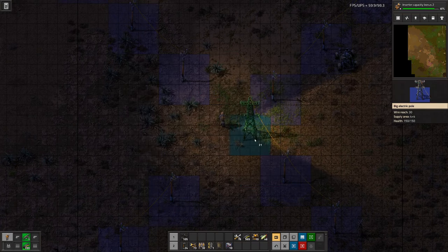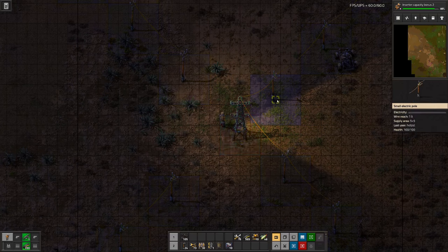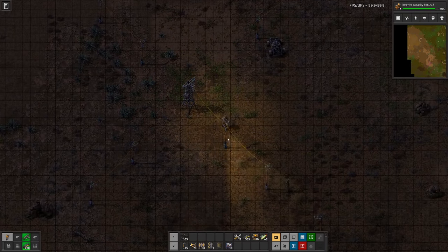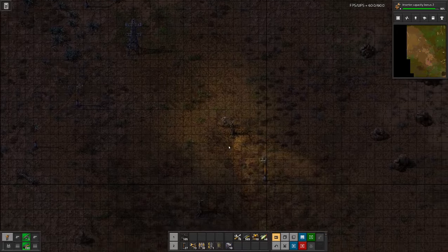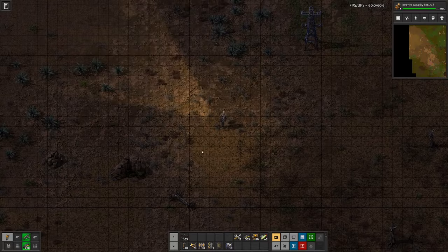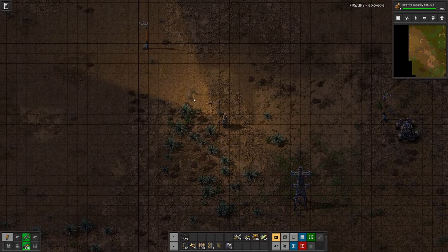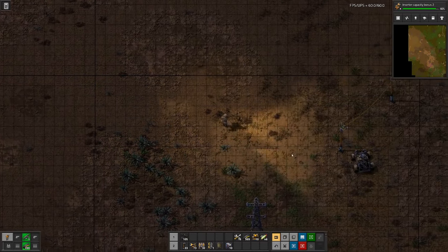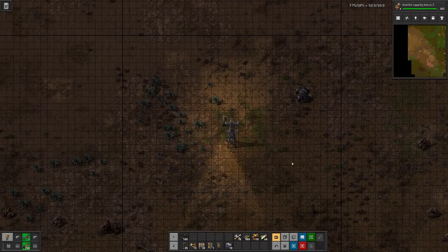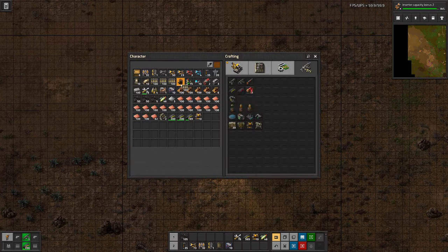Let's use a large power pole to find the middle. That's the middle of this chunk, so we can remove all the small ones. This time around I will design the rail network around the center of the chunk instead of trying to align it along the sides.